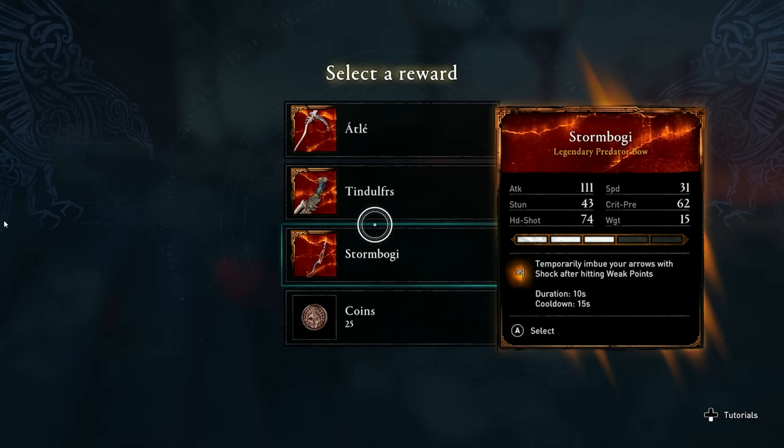Dying is a normal part of your journey through Niflheim. Enemies are tough, losses are relentless, and sometimes you're just going to make a bad decision — and that's okay. Death is an important opportunity to refresh your approach, change or upgrade your gear, and ultimately to continue to get better. Any skills you unlock while in the hub will persist even after death, so each run will allow you to push further and further into the four regions.